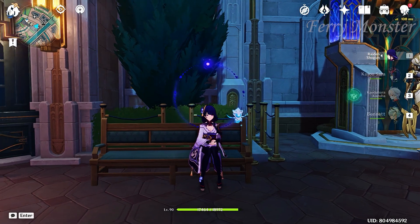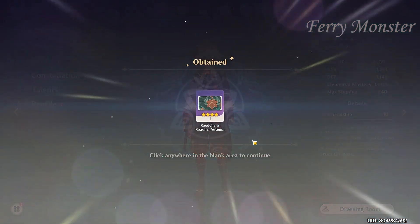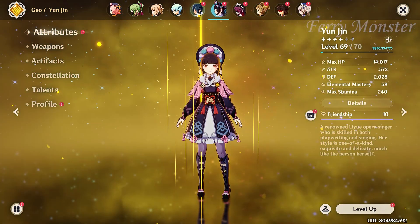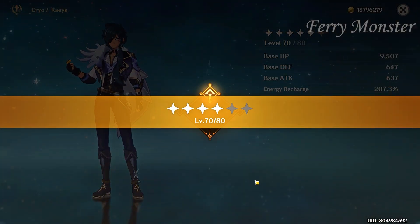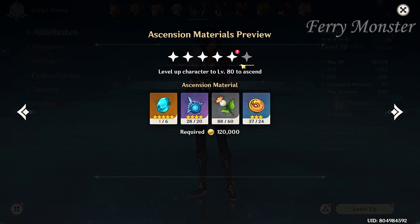Alright, last one — go to character menu, click this. I need to scan you. Fine, I'll scan you now. Are you happy now? I got this, thank you.